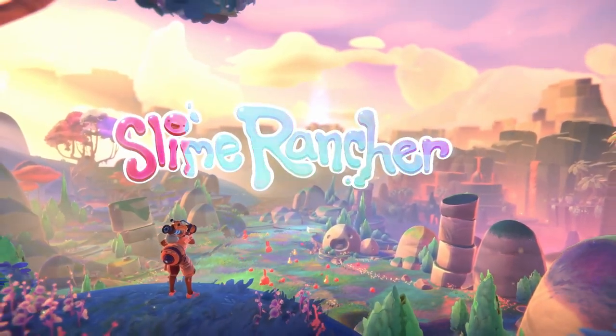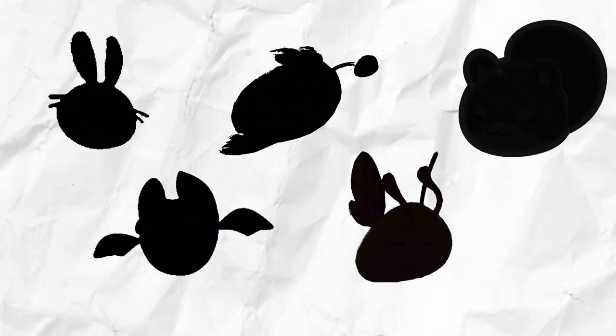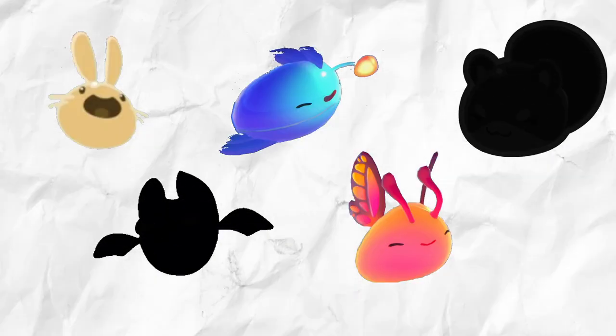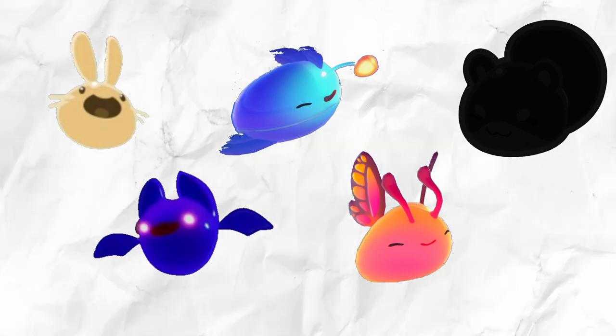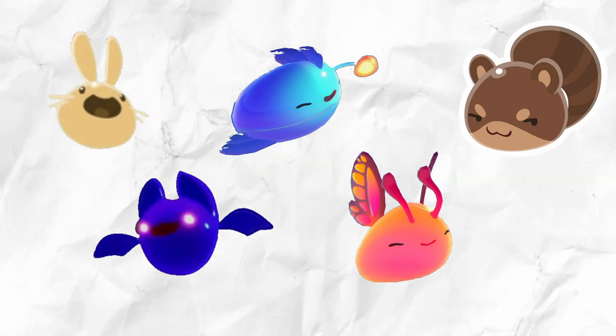And let's get ranching. So far, confirmed in Slime Rancher 2 are five new slimes: the Cotton, Angler, Flutter, Batty, and lastly the Ringtail Slime — the Tanooki, aka the Ringtail Slime.